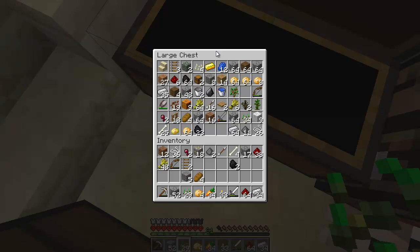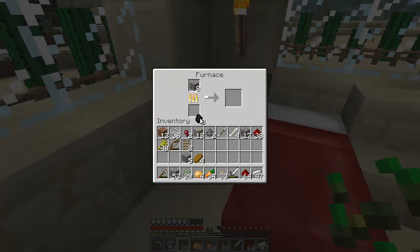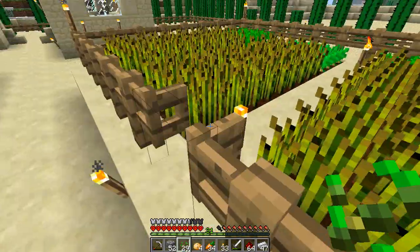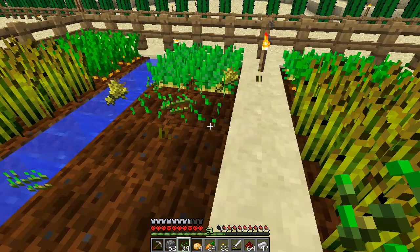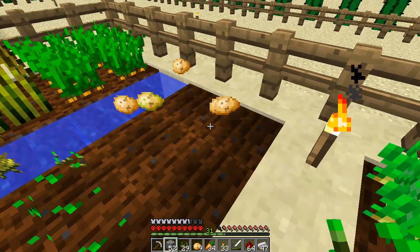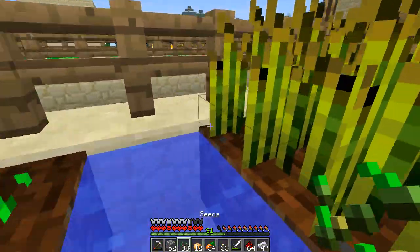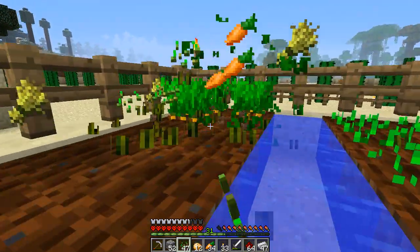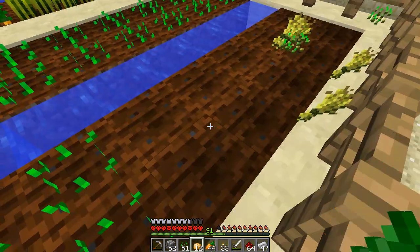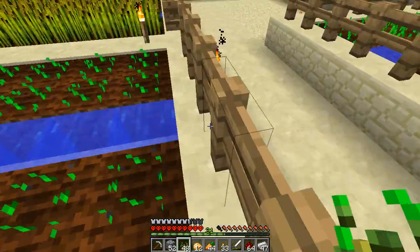We'll just leave that to run out, then we'll come back and put the gold in, because we've got gold blocks that need refined. For the storage thing, I'll need to make a food one as well - maybe two, maybe one. Like things you have to cook, or maybe just put them all in the same one. That's what I've done in my Let's Play - one's supposed to be for things that are ready to eat.